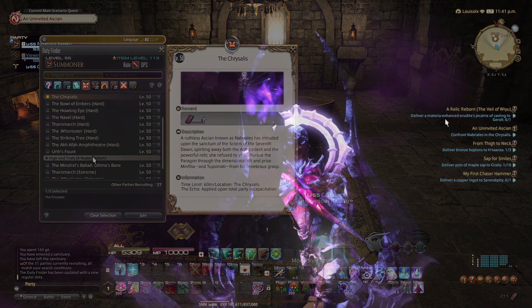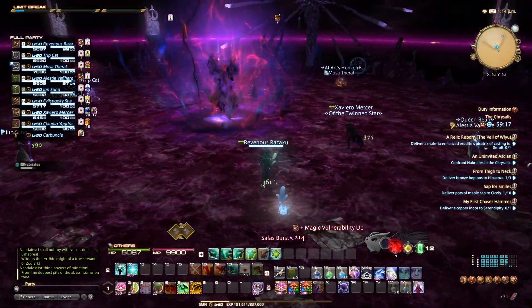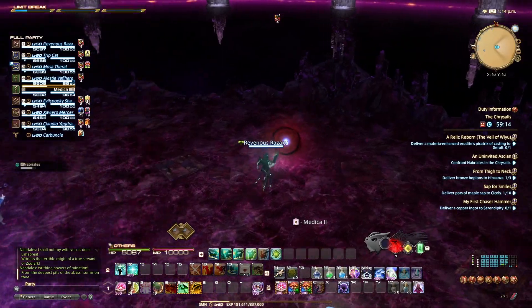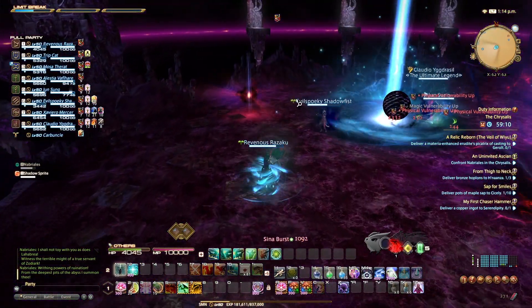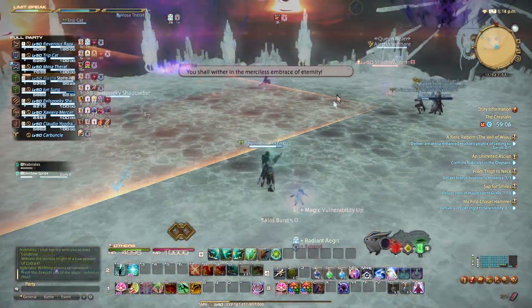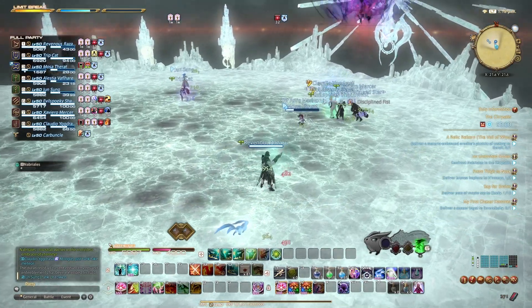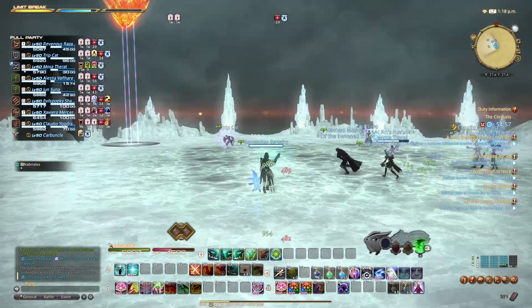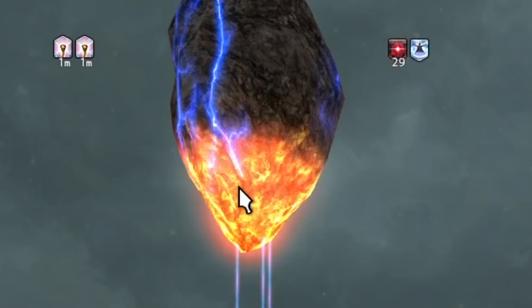We unlocked a new trial — the Chrysalis. There's Minfilia; we have to rescue her. After some time in the fight, a few orbs seemed to appear. If we reached the debuffed orbs correctly, is it the best option to alternate between them? Or did we misread this mechanic? Phase 2 brought a whole new room to fight in — a bit bright, but it could have been worse. What are those crystals? Someone, please send help. That was fatal.